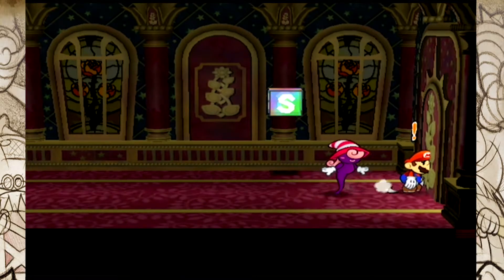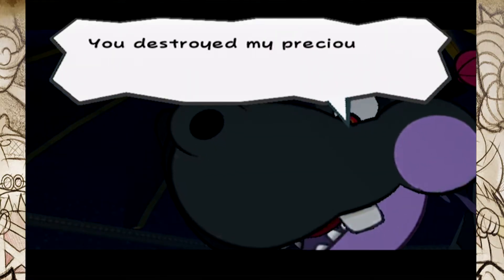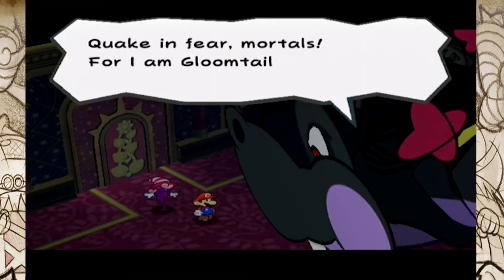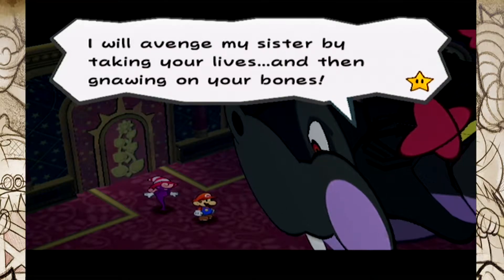I am going to use Vivian to start with. I might switch to Bobbery once Vivian's health gets low, which will be after like one turn, but I am going to start with Vivian. So here we go guys — we're going to fight Gloomtail. It's going to be great. "You destroyed my precious younger sister. I wondered why she hadn't written recently. Quake in fear, mortals, for I am Gloomtail. I will avenge my sister by taking your lives and then gnawing on your bones."